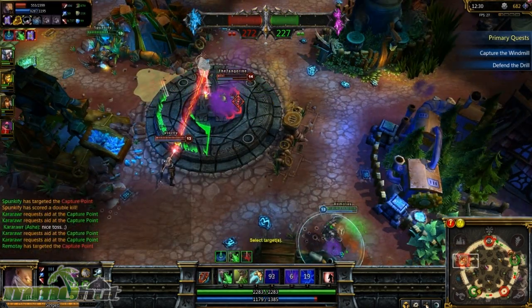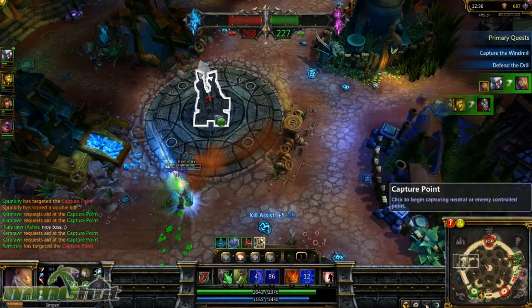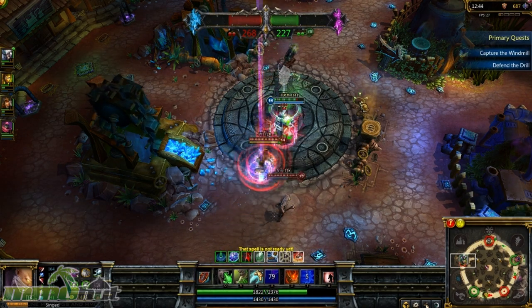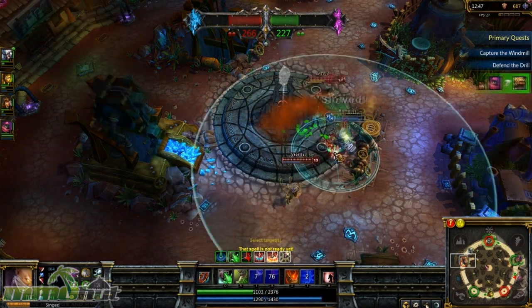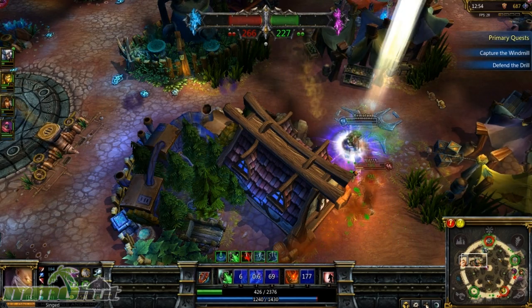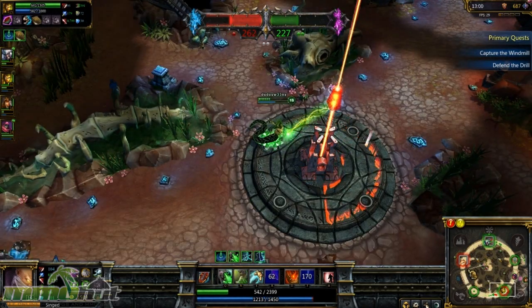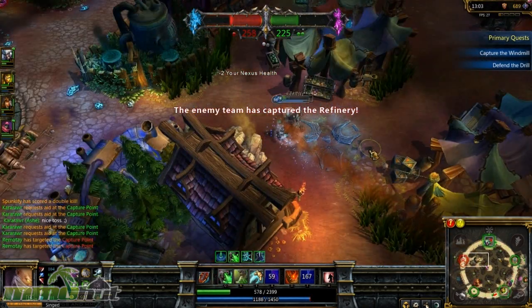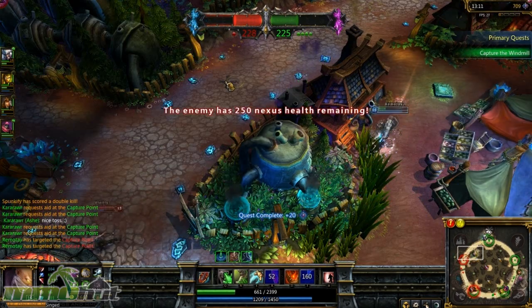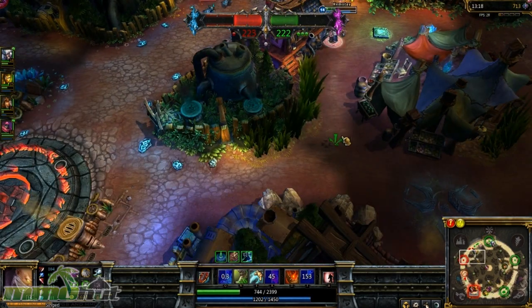We should probably stop them. I flipped him — he's almost dead and he's in my poison. You got him. I'm going back to capturing this base. So, not only is the game really fast-paced, you've got to keep an eye on your primary quest because you get bonus gold and experience for doing those. The game rewards you for capturing certain points. Do both teams have different quests? One team gets a defend quest and the other gets an attack quest. So if we get a defend quest, they'll get an attack quest.